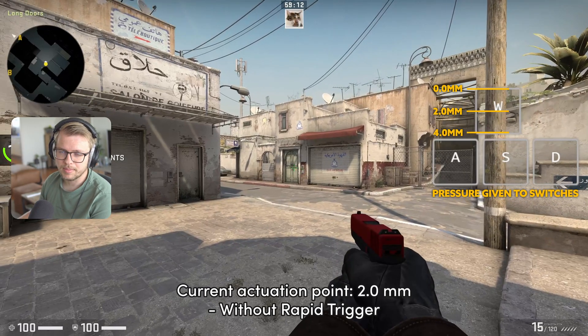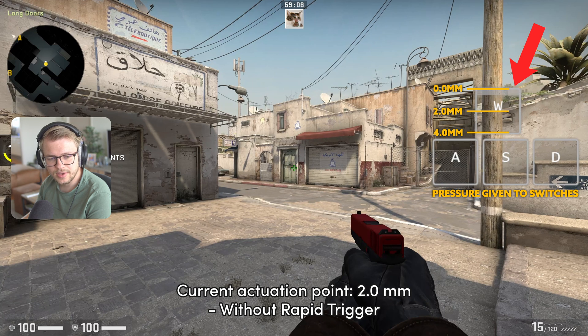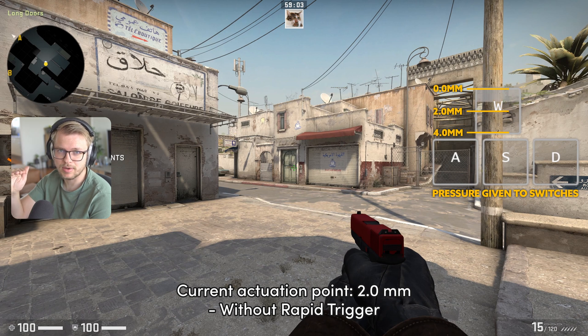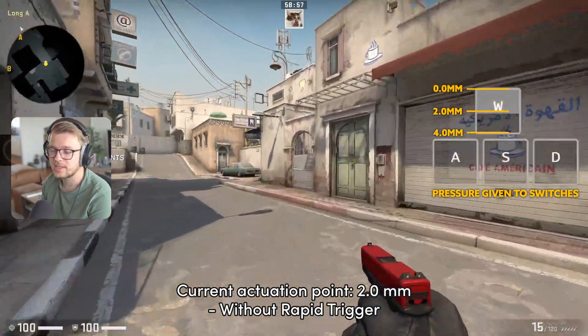Let's take CS:GO for example. If I press the key only slightly, you can actually see I'm not moving at all — until I actually reach the point of 2.0 millimeters, which is halfway. If I go halfway, you can actually see me walking. So that's pretty much the actuation point.